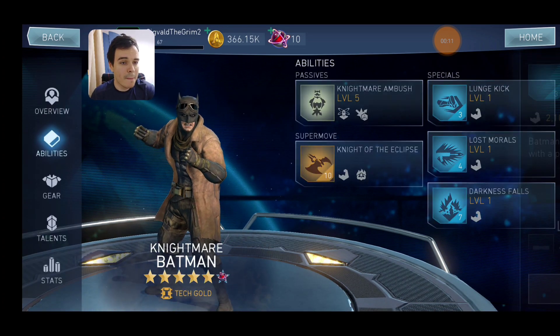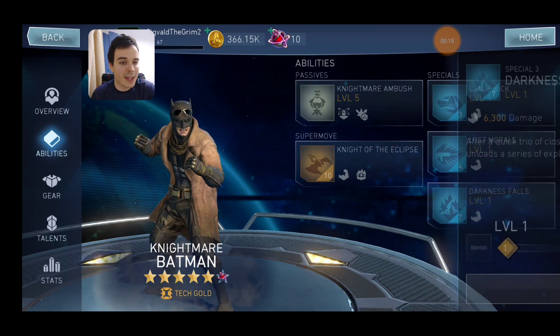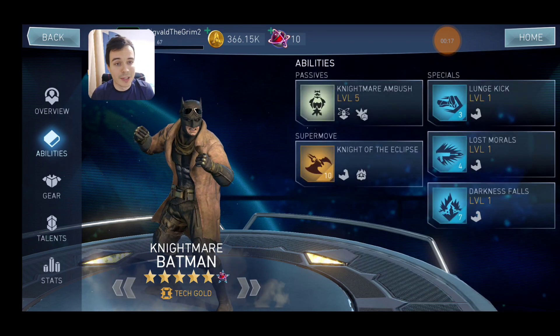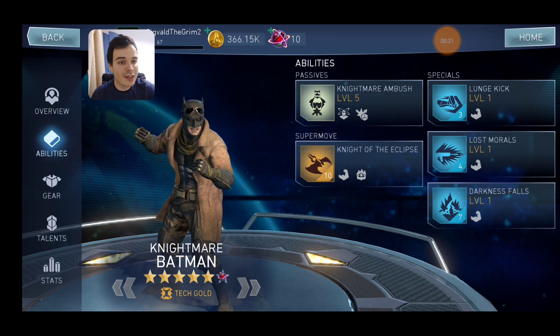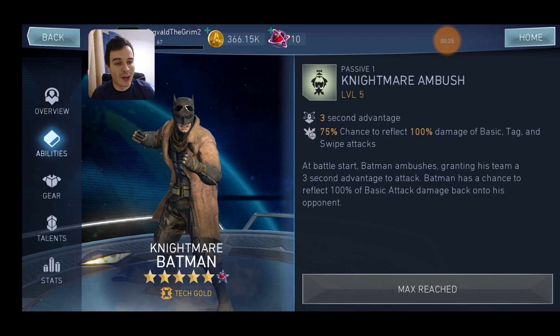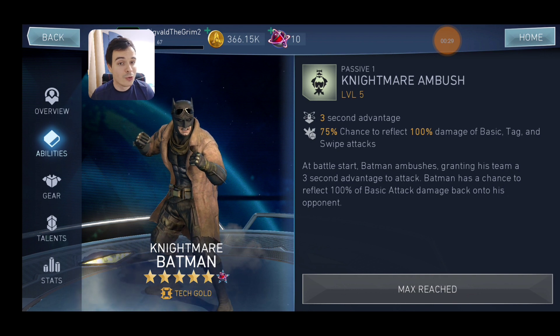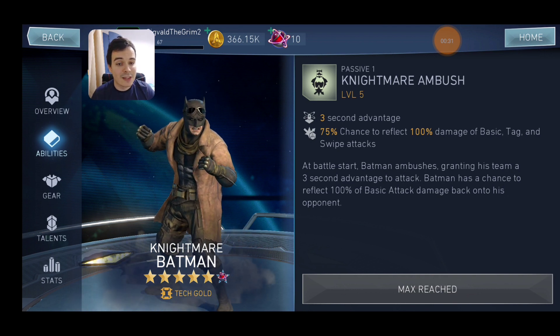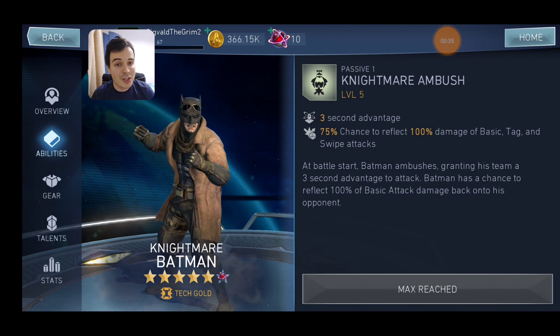The first ability does not do anything, the second does not do anything, and the third does not do anything special — so the abilities are all bland. But where the bones of this character are is in the passive. The passive grants you a chance to reflect 100% of incoming basic attack damage back to the attacker, and reflect means you take zero damage from that hit and deal it back to the opponent.